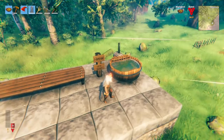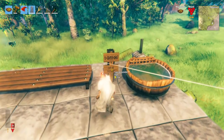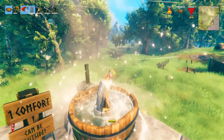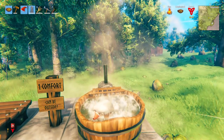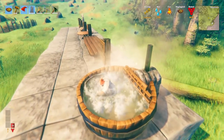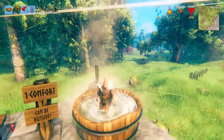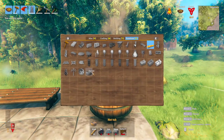My favorite new comfort item is the new hot tub — it's absolutely amazing. It provides one comfort and can be used outside. To use it, you need to go around to the back and put wood inside; you'll know it's ready when you get smoke and, more importantly, bubbles. When you stand in it you get the fire effect — hot bubbles. Interestingly, if you sit down in it you get wet, and when you stand back up you lose the comfort effect and start to dry. To craft the hot tub you need 20 wood, six tar, 10 iron, and eight stone.